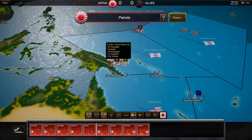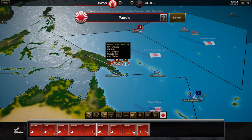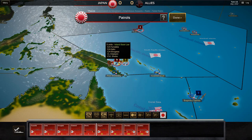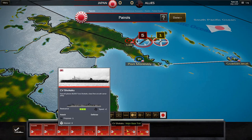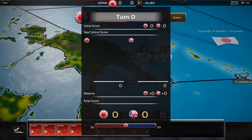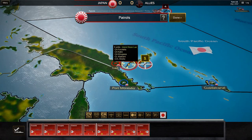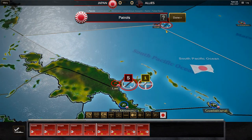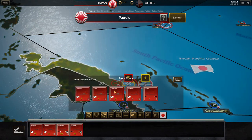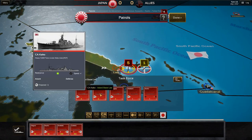We've got a patrol stage, and this is the first stage. What we're going to do is take a look at the units. It's important to note that not every single one of these units is out to sea. Some of the units you see in this stack are actually in the naval base over here at LAI. We want to make sure that if we're sending units out, we're not intentionally sending units that are still in the base.